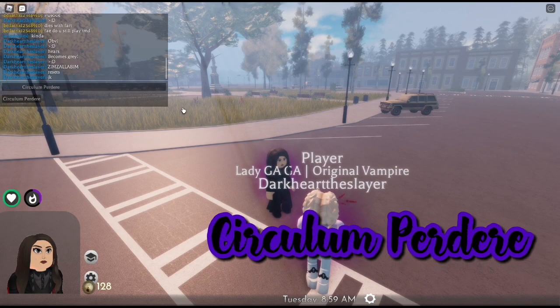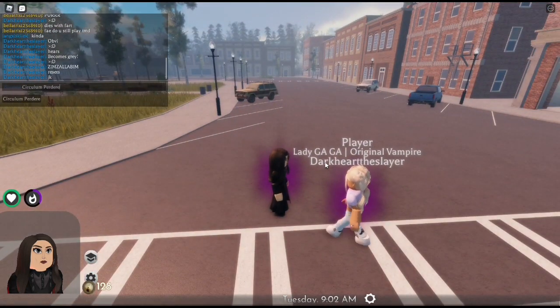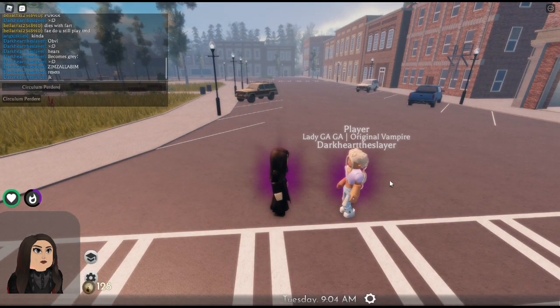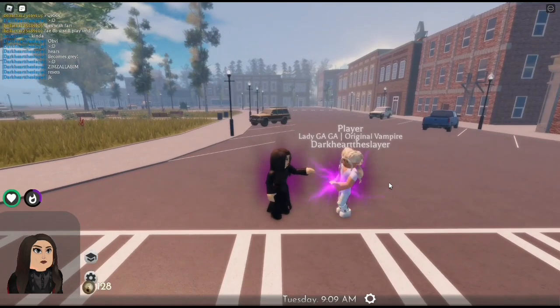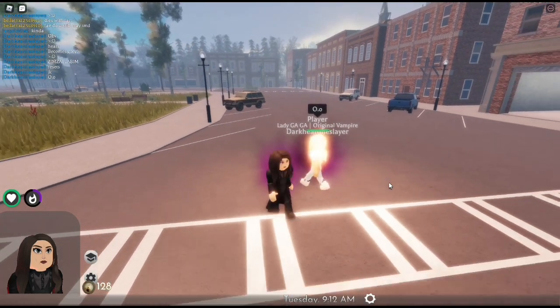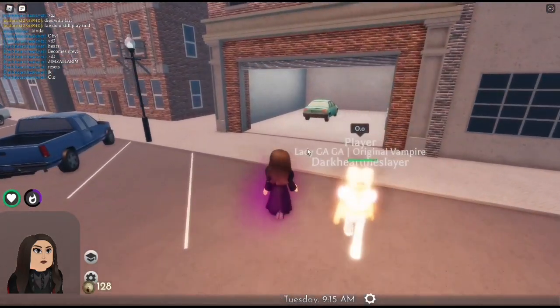Then we have Circulam Perdere, which disables all the vampire's rings around you. As you can see, Dark's rings are about to get disabled when I say the spell. Now Dark is burning because he doesn't have his sunlight ring. You can give it back to him with the reverse spell, which anyone can say.